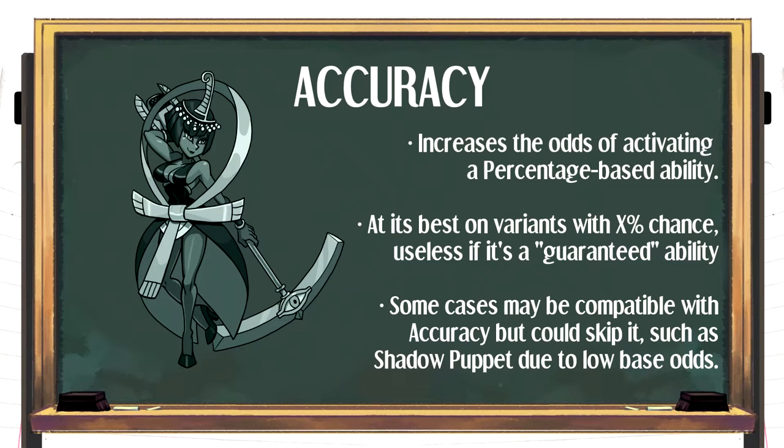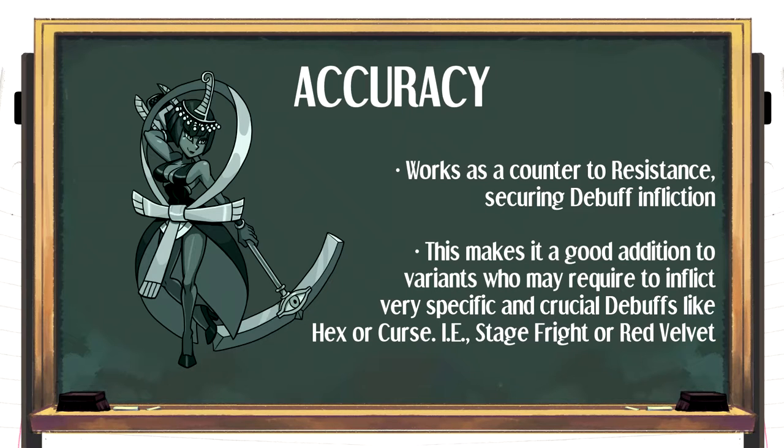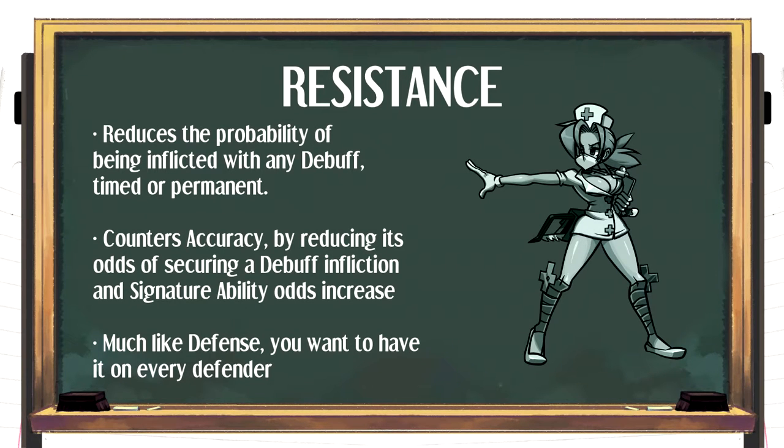Accuracy's primary function is to increase the odds of activating a percentage-based ability. It takes the original percentage value, subtracts the total accuracy percentage from it, and then adds that value to the original. Another role of accuracy is working as a resistance counter, reinforcing the chances of a variant's debuffs inflicting. The easy way to figure out whether to invest in accuracy is by checking if the variant has a useful percentage-based ability or crucial debuffs to inflict. Resistance, on the other hand, is a foil to accuracy — it has a set percentage chance to resist any incoming debuff. Unlike accuracy, resistance has a concrete role on defense only, rarely seen on offense, because offense has an easier time deploying immunity and match modifiers are unaffected by resistance.